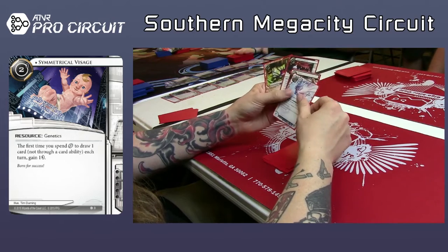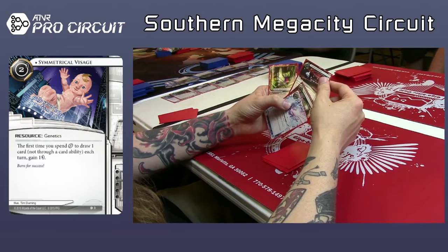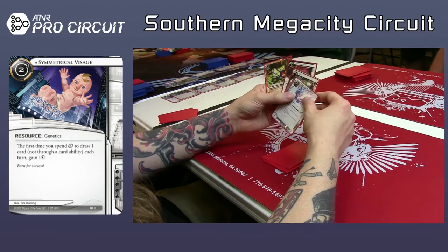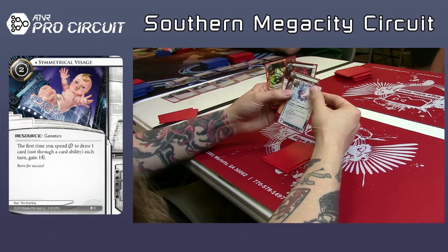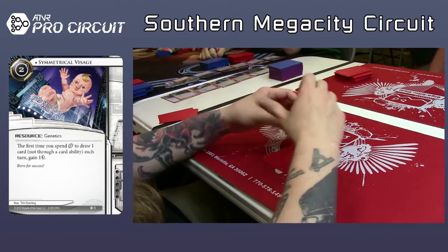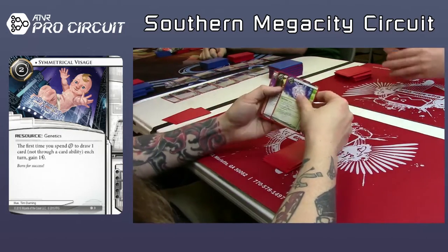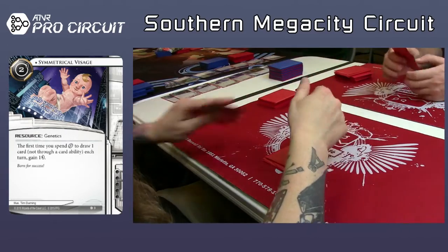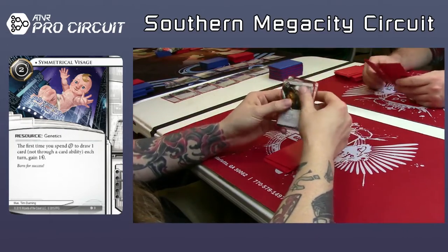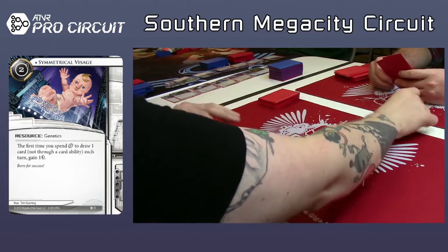This is Earthrise Hotel and another Inject and a Dyson Fractal Generator, I believe. He's taking the Breach, which is an okay fracter. It's fine — not worse than Inti. Getting to the bottom of the barrel here. He ends up stuck with Rachel Beckman. Rachel Beckman — I've seen worse cards. It's probably not going to make it, but it's an interesting card.